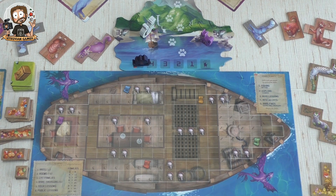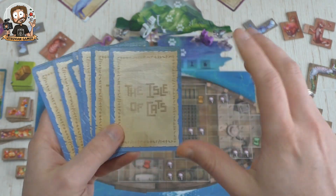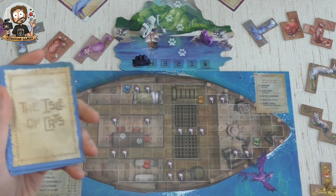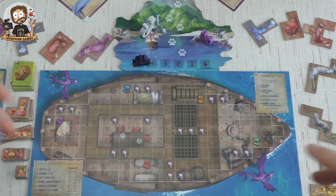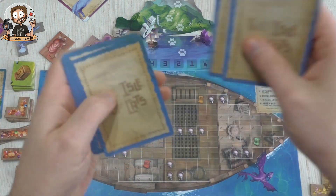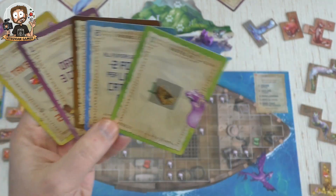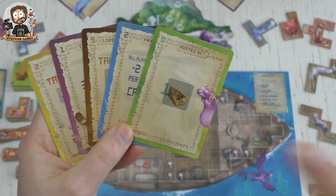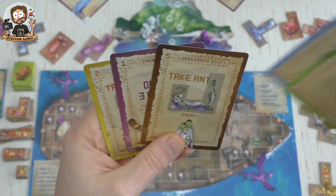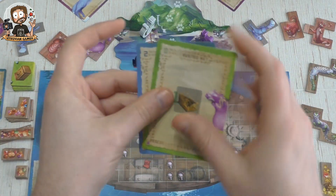Next step is Explore, which is different from the multiplayer version. In multiplayer you draw seven cards, keep two, and pass the rest around. In the solo variant you just draw five cards and keep three. Looking at what we have — I'm not going to go too deep into why I'm choosing cards just yet. Let me think about what to take.